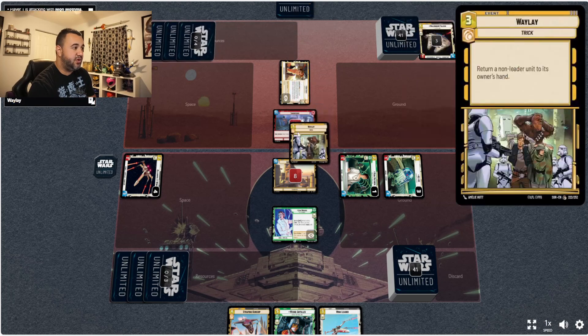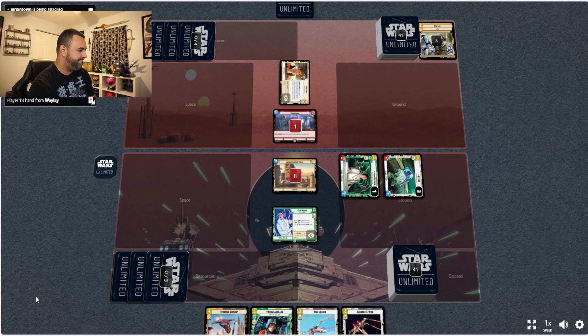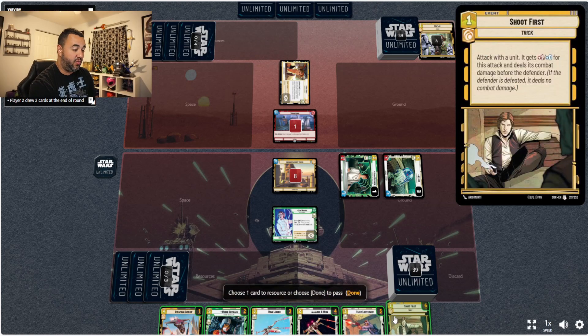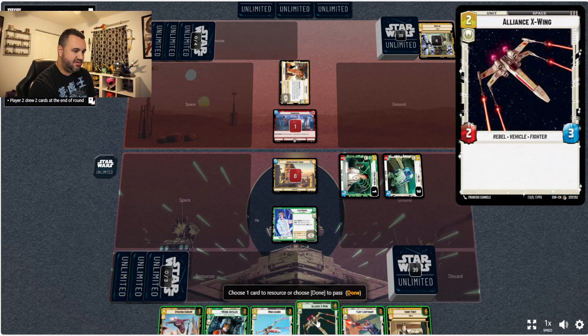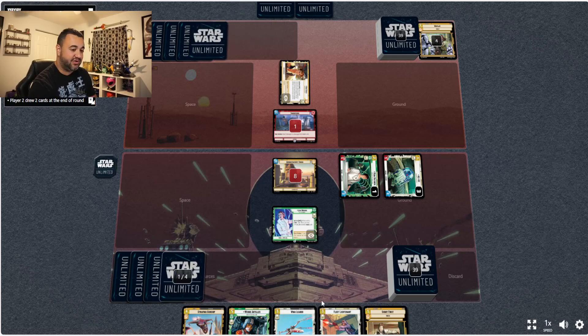Good news is he's got two cards in hand. We're going to lose somebody but we'll at least keep the initiative, which is good. The Fleet Lieutenant is what we want to play. I was really hoping to keep that X-Wing Alliance down just a little bit longer, but at this point I don't need it, so we're just going to go ahead and pop it.